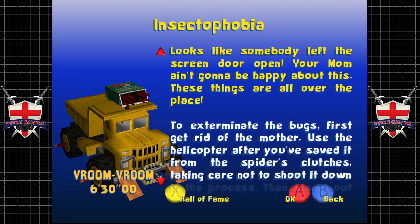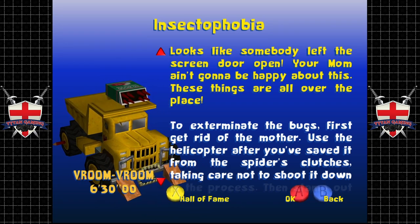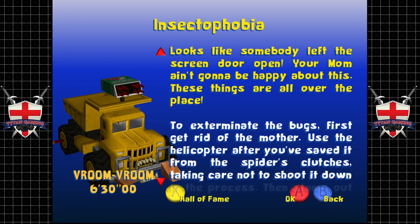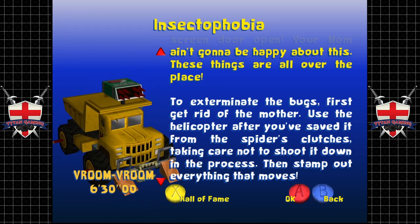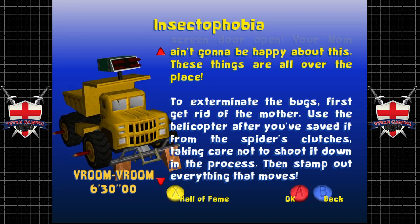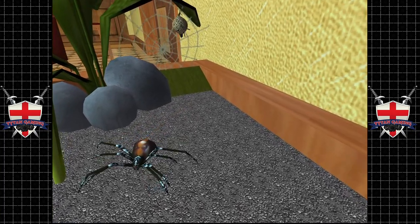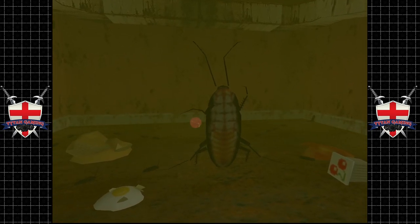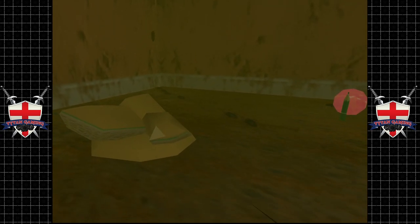Looks like somebody left the screen door open — mum ain't gonna be happy about this. The briefing: exterminate the bugs. First get rid of the mother — use the helicopter after you've saved it from the spider's clutches, taking care not to shoot it down. Then stamp out everything that moves. I believe this level was actually on the demo as well as the Deep Sea Trap level, which is my favourite level from the first room.